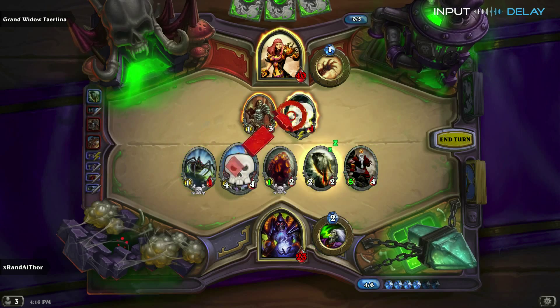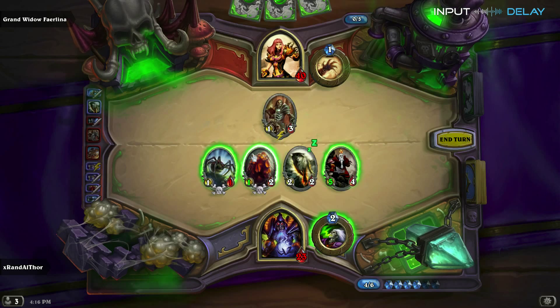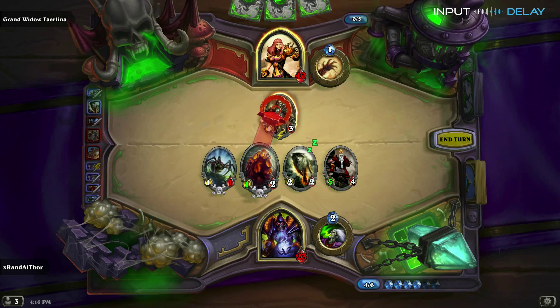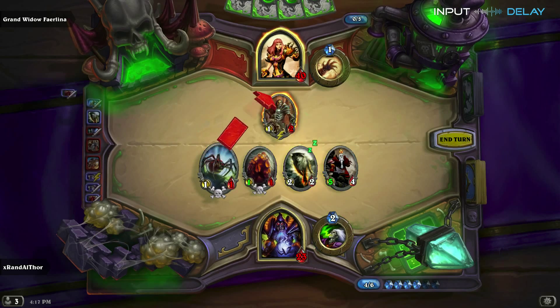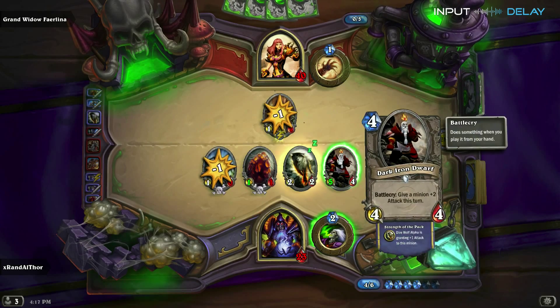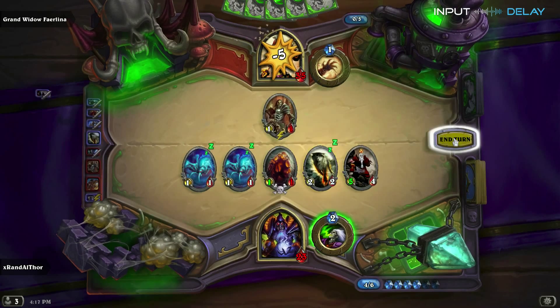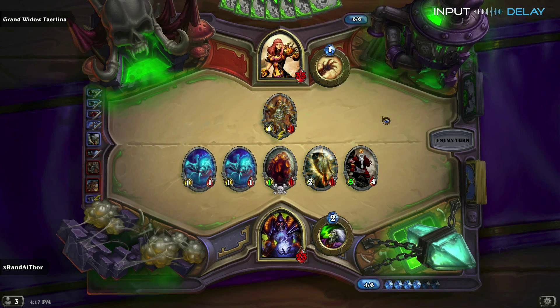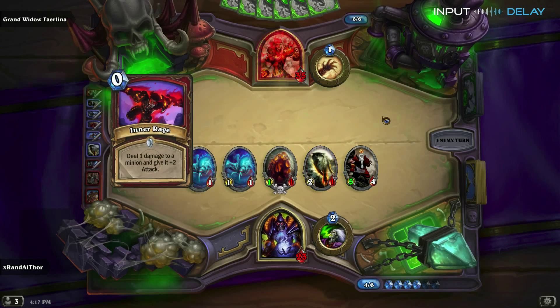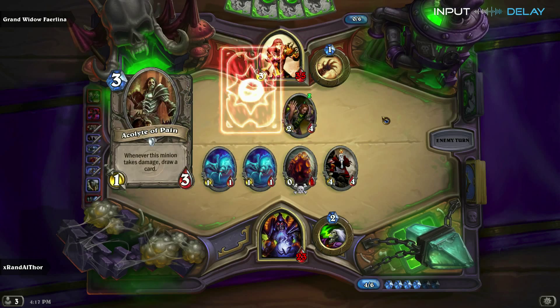Specifically in Naxx, because of just the absolute wealth of Deathrattle cards, Undertaker is just totally overpowered. When you look at cards like Mana Wraith — where when you cast a spell you get plus one, plus one — that works in like a Frost Mage deck, but it's not common to have that many spells. In Naxx, you're going to have a lot of Deathrattle cards and Undertaker becomes very powerful if left unchecked.